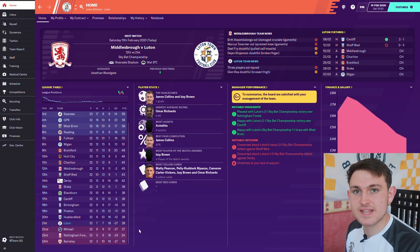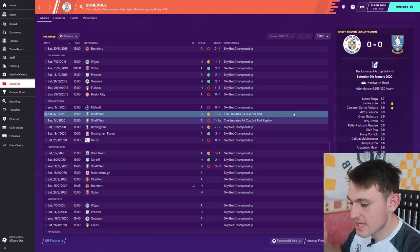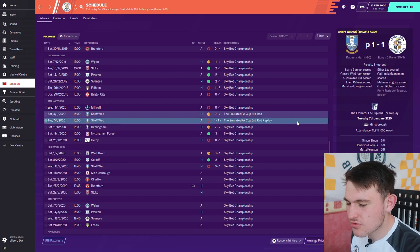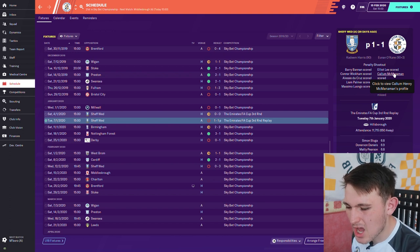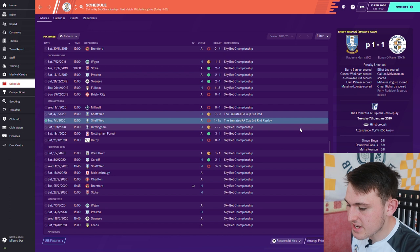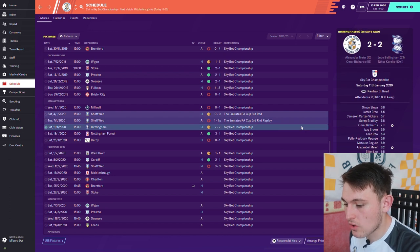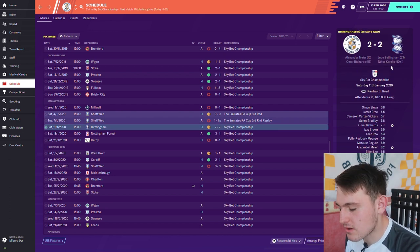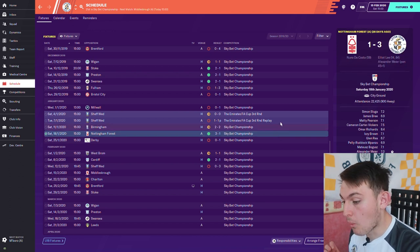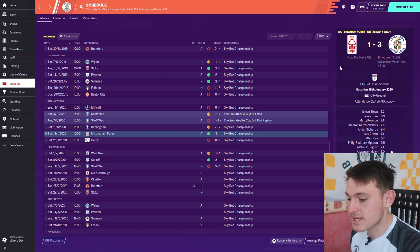Hopefully in this episode we can gain some points. In the last episode I left you guys with a home draw against Sheffield Wednesday in the FA Cup. We lost the replay on penalties — we scored in the last minute of the game to take it to penalties but didn't do well in the shootout. The next game we got a 2-all draw at home to Birmingham, conceding in the last minute. We then got a very good away win at Nottingham Forest, who are down there, winning 3-1.